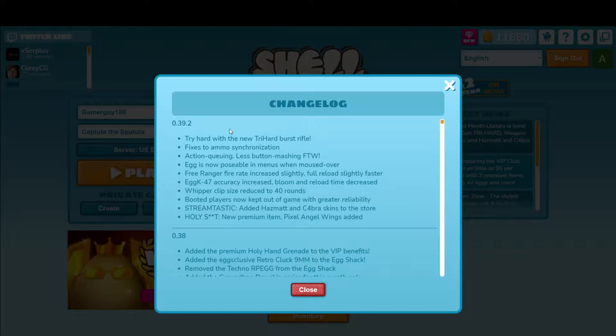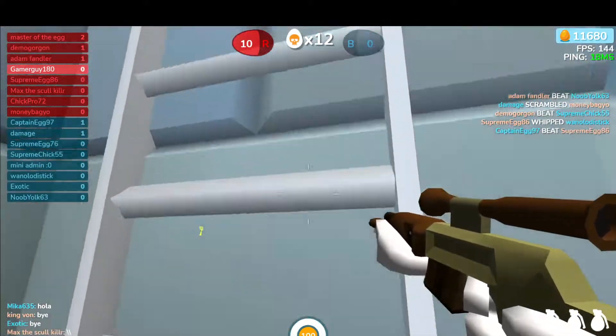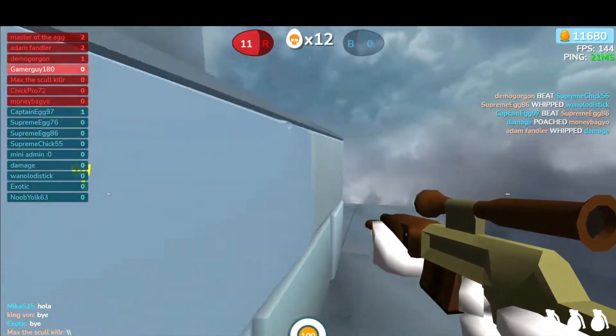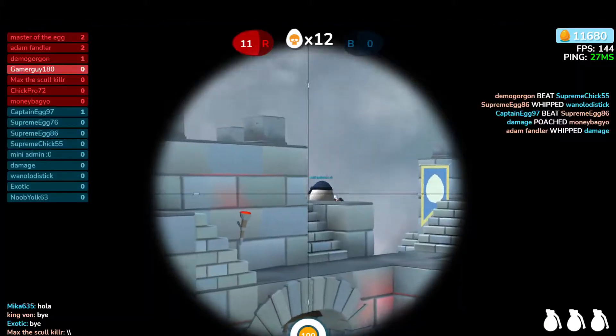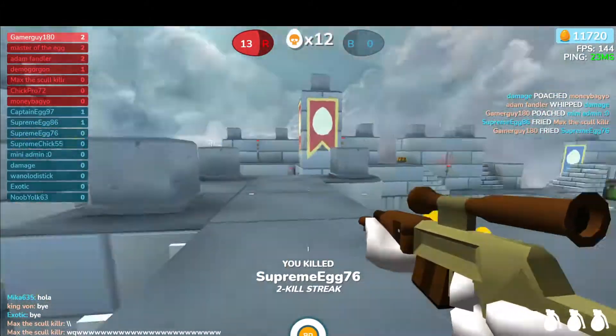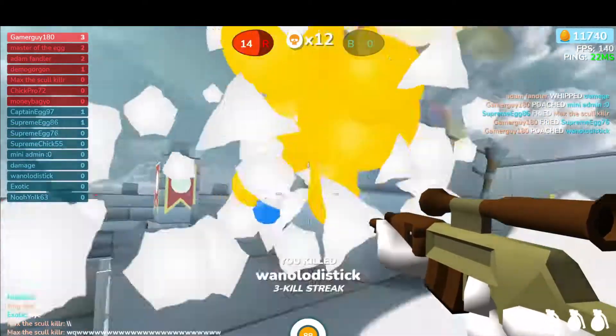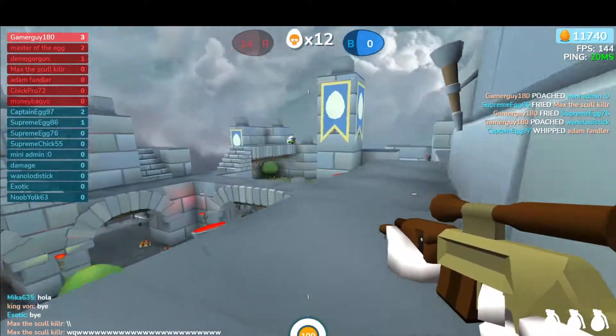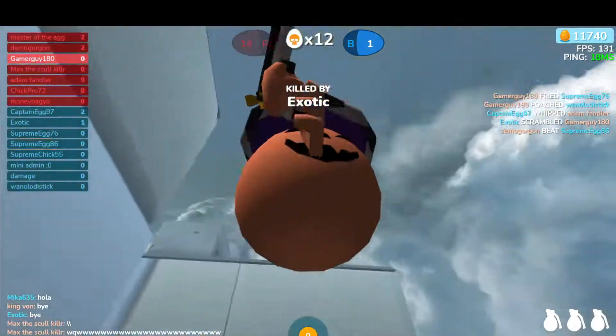First up we have the new Tryhard Burst Rifle, but we're going to leave that for last. So the first thing we will test is the Free Ranger — fire rate increased slightly, full reload slightly faster. Here we have the Free Ranger, and this might actually be my new main. You can see the fire rate is slightly faster, and the reload rate is definitely a little faster too.